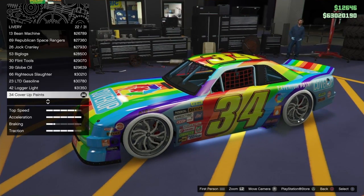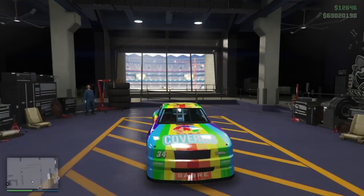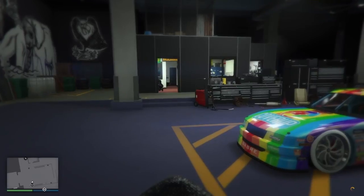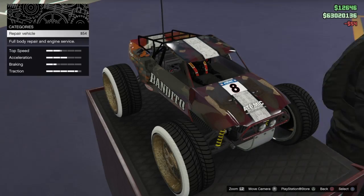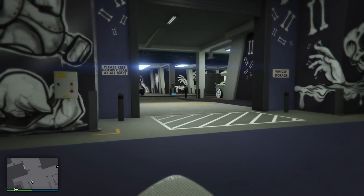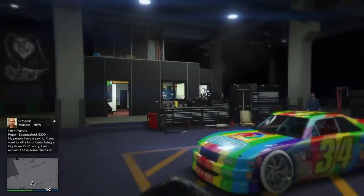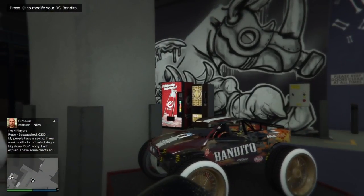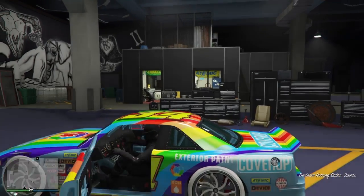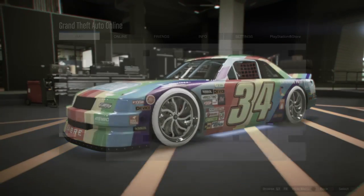Back out and exit the vehicle. Do the exact same thing again: go to the RC Bandito, make sure it's repaired, exit the vehicle, face the blue circle, and press right D-pad and up on the left joystick at the same time. Your character will do a 360, then get back into your modded car, press right D-pad, and change something — I'll change armor to none again.